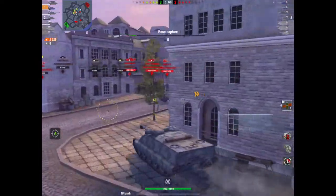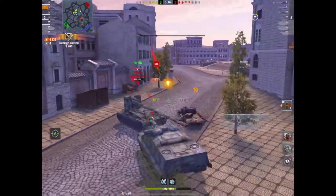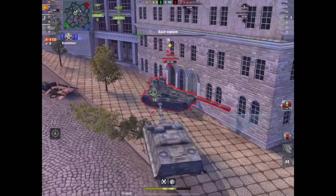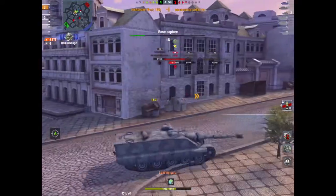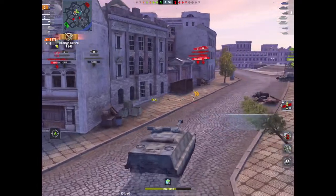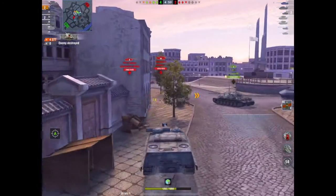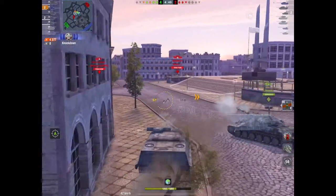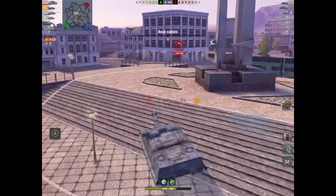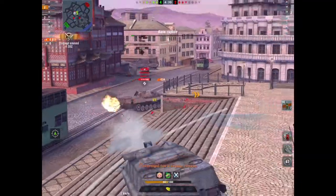Now here we have royalty running around the corner and there's a Grille 15. What is he going to do? He loads the HE and the Grille 15 smacks him for a little bit and then just sits there. Is this a tank that's OP or is this his royalty the player who is OP? He's now done 4,377 damage, taken two kills, and nobody's really hurt him apart from the Grille.